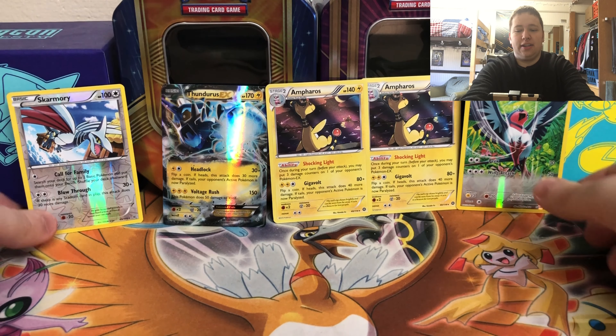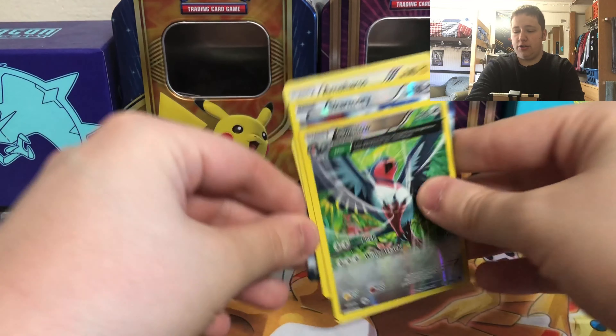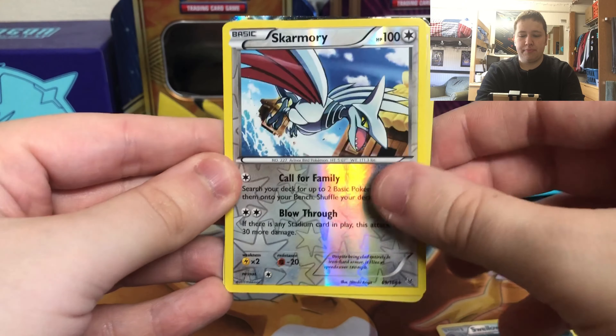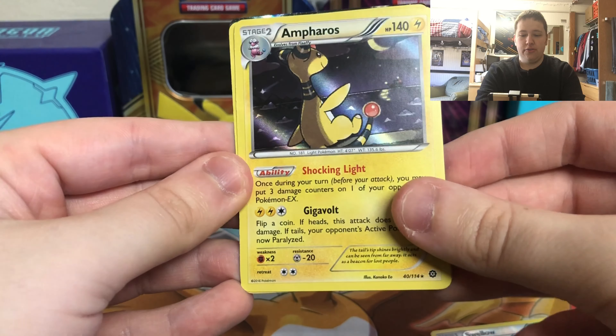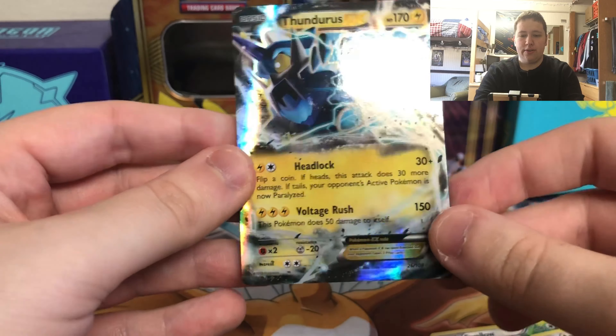So there you guys go - let's see what we got out of all the pulls. Not too much to summarize: we have two reverse rares - Swellow and Skarmory - two holos, both Ampharos, and then Thundurus EX.